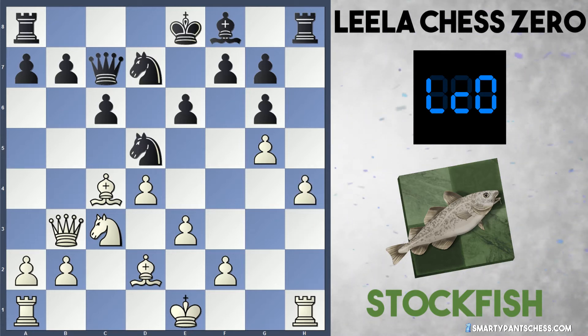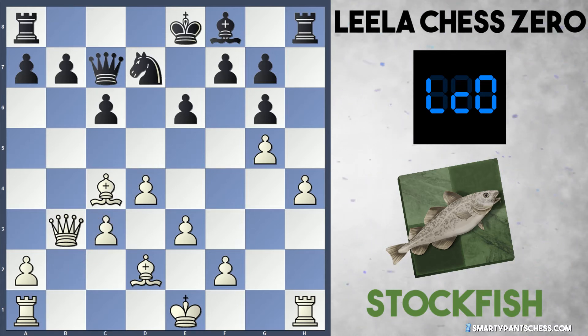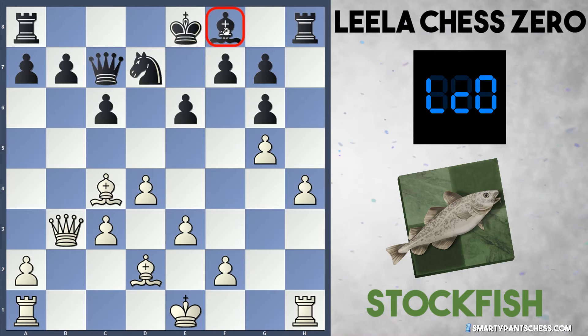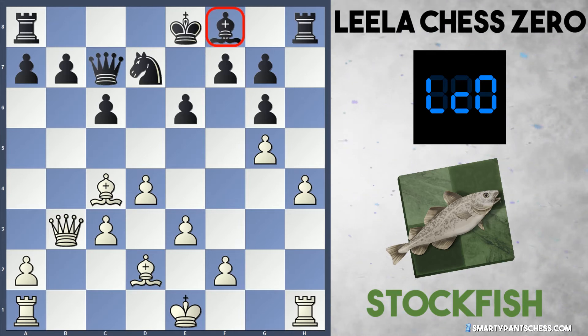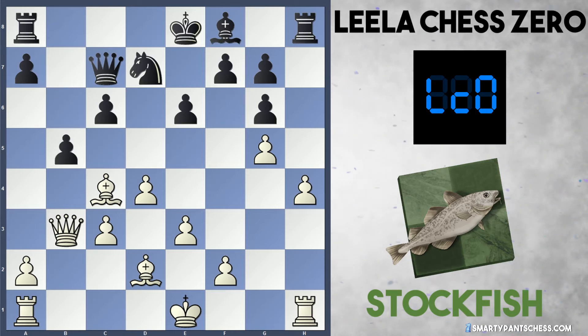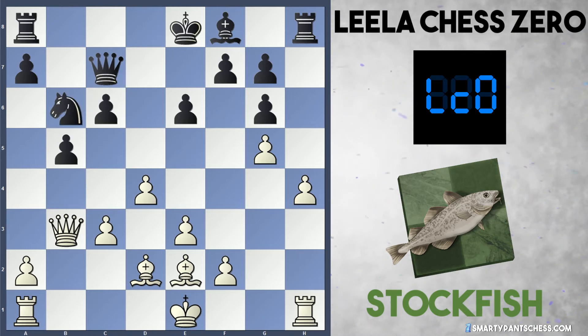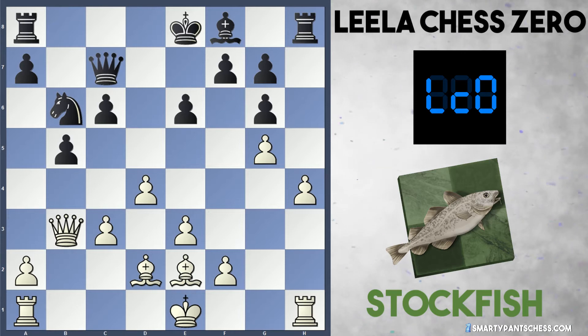Stockfish played h4 to support the g5 pawn and Leela took on c3 with the knight, Stockfish recaptured. So far it's a very tight and interesting game. What Stockfish has done is put all their pawns on dark squares, which really weakens black's bishop and gives it no scope whatsoever. White is dominating the dark squares and going to use the bishop and queen to dominate the light squares. For this reason Leela plays b5 attacking the bishop on c4, and Stockfish drops their bishop back to e2. Leela plays knight to b6 to try and get into maybe c4 or d5.